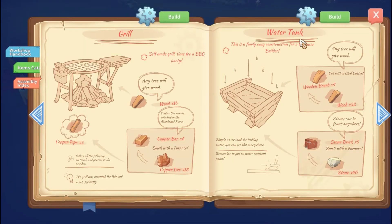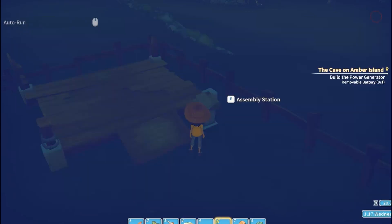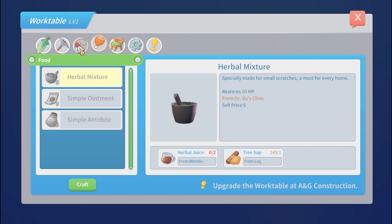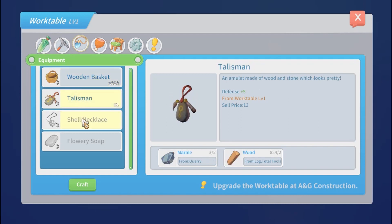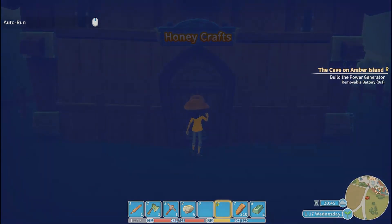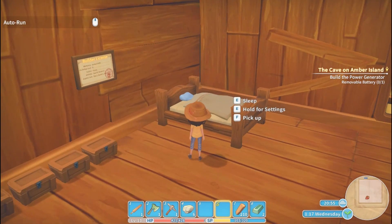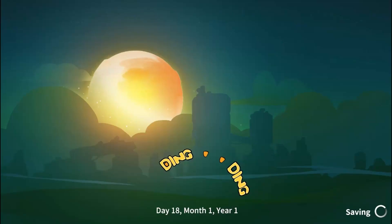Before we head to bed, let's see what this battery takes. It takes marble and three power stones and springs. So we need to make bronze bars to make a spring. Where do we make a spring — is that in here? Like a wooden basket from wood and fiber — that's good to know. A talisman from marble and wood. We're probably going to have to upgrade our workbench, and we'll have to do that in town. We're going to sleep for now and we'll come back in the next episode to work more on getting that battery done. See you then — bye!